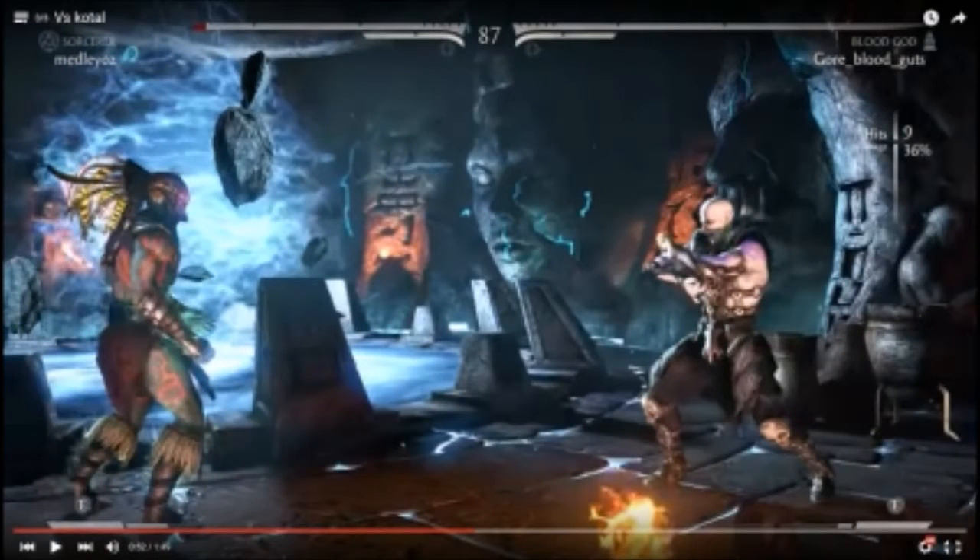Kotal just straight up goes for his advancing string and Medley was probably either looking to hit a button or walking back without holding block - that advancing string just blows him up. A bit of a tough spot; you can't really do much apart from maybe being even more conservative and blocking at the start of a match, especially in ranked where you're coming up against a person once and have no idea how they like to open. Kotal ends the combo with a projectile, leaving a decent range between the two characters.